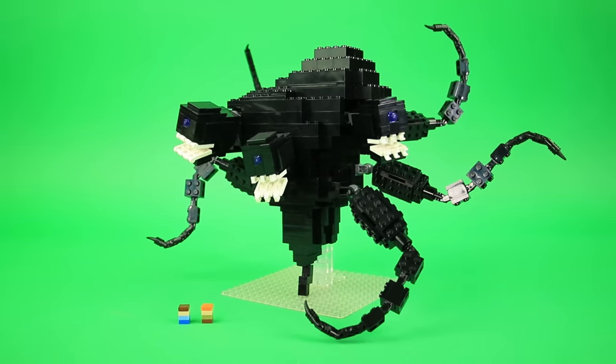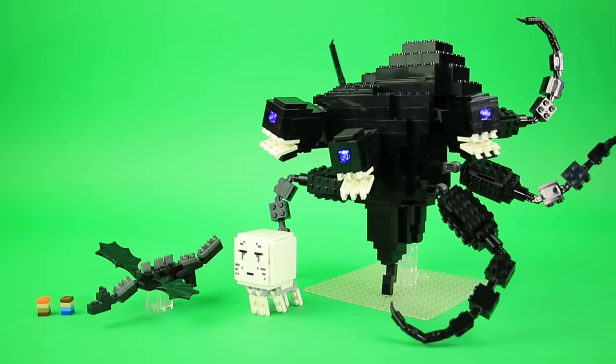The wither storm was designed by Mark Larson, a familiar name to those who've been paying attention — he's been helping out with a lot of designs recently. To drive home just how gigantic the wither storm is, here it is compared to the size of a ghast and the ender dragon, also at tiny scale. So the wither storm is really massive beyond the size of any regular Minecraft mob, and that's why micro scale was really the only option.